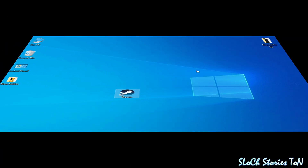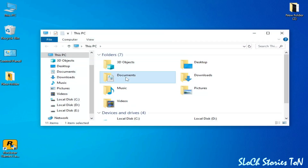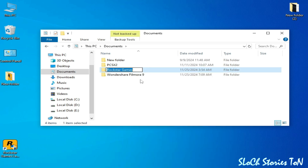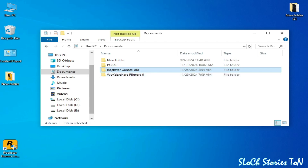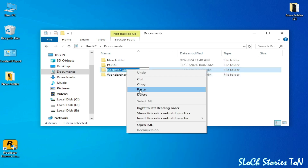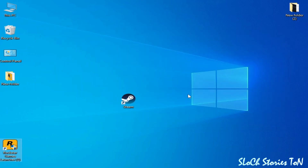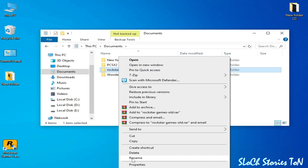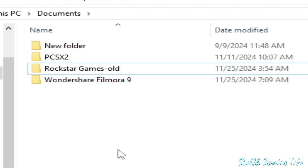Solution number two: open This PC, go to Documents, and go to the Rockstar Games folder. Right-click and rename it — type the new name and press Enter. If this does not work, right-click again, rename it using all lowercase letters, and press Enter. If you're still facing the issue, go to This PC, then Documents, right-click, and rename it to 'Rockstar Games' with capital letters, then click OK.